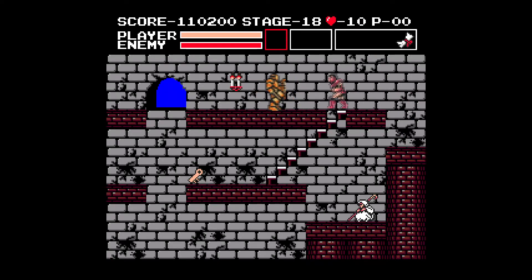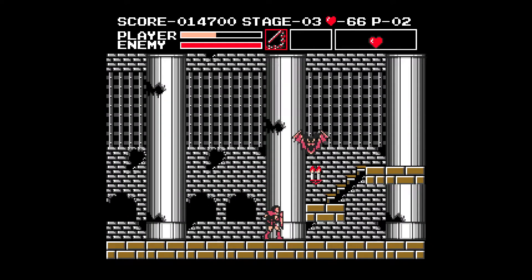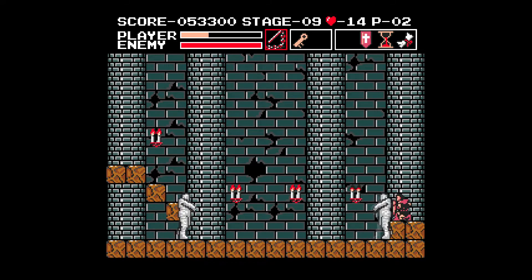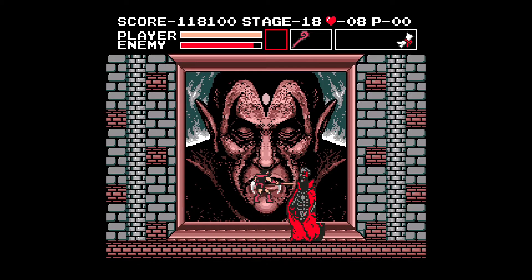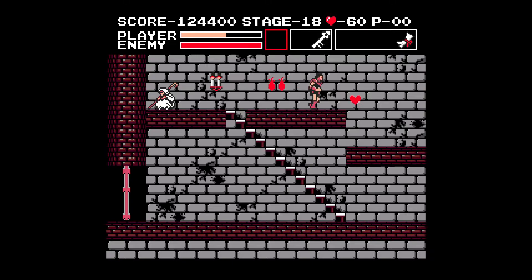Let's finish by talking about the bosses. Unlike most of the game, the bosses are mostly the same as their NES counterparts - they move around a bit differently and are a bit clunkier overall, but nothing too noteworthy. None of them are immune to the stopwatch, so if you have it when reaching them, you can take care of them pretty easily. I will give the game credit for placing a merchant selling a healing potion right before the Dracula fight - probably the best bit of level design in this entire package.